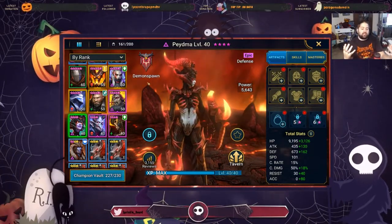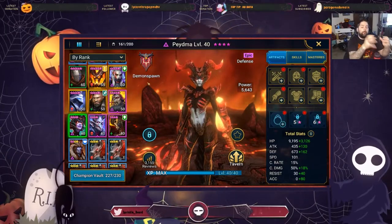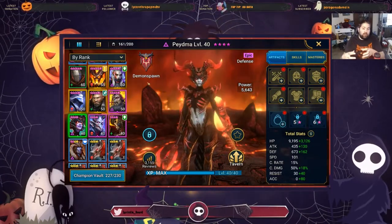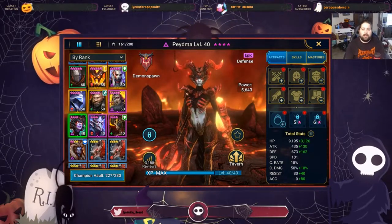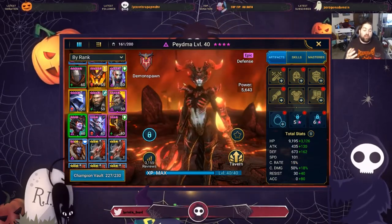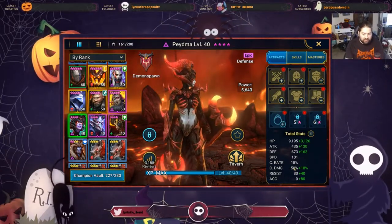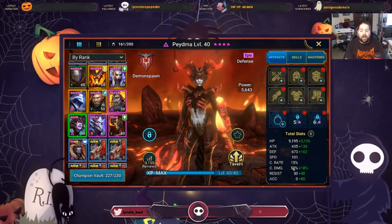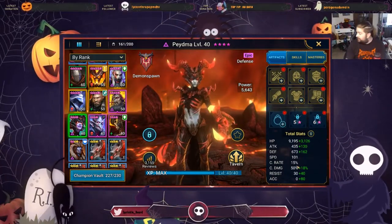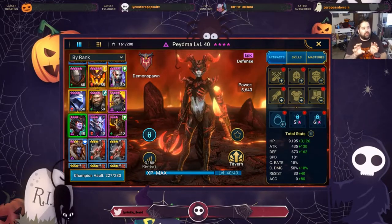The other path is what I call a bruiser, a term I've stolen from League of Legends. We build the character defensively but use crit rate to make their damage output respectable, so it feels like this character is doing a lot of damage. If you don't build crit rate on your champion, they will still feel like they're doing more damage, but without critting they're doing effectively 50% less damage. So today we're going to focus on Piedma and talk about the two different ways you could go.